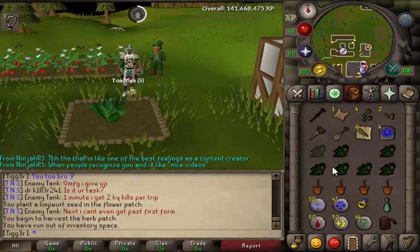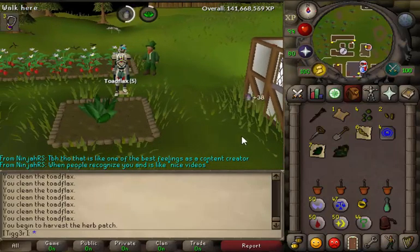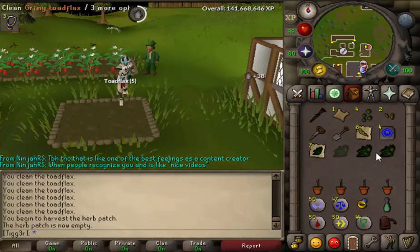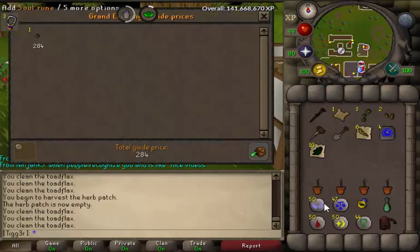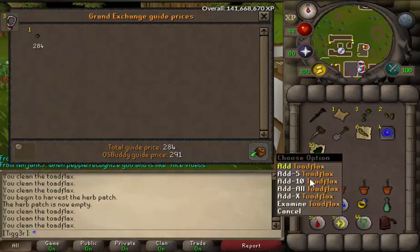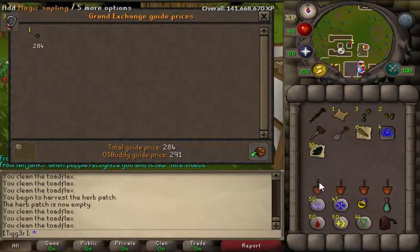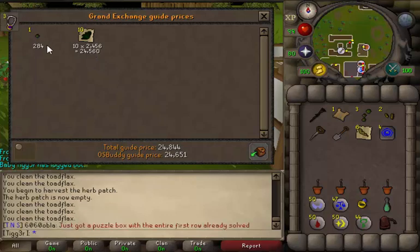I'm going to drop these so I can see how many I get per seed. Alright — so we got 10 herbs per seed. The seed is 291 GP for one, and this is a little bit above average yield. Looking at 24.5k total. So you just turned 284 GP into 24k in 75 minutes.